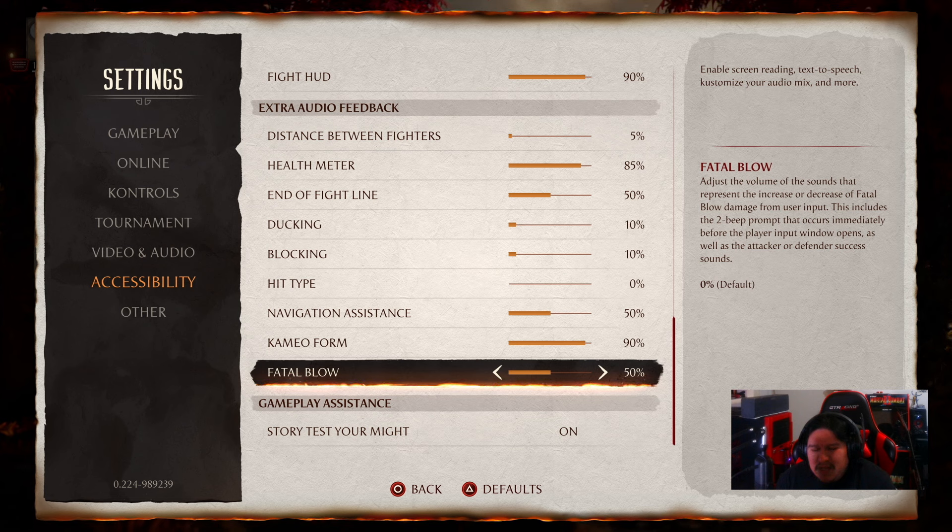I have it at 50 right now. So that is the new slider for fatal blows. Before I end the video, I'll show an example of what that sounds like in a fatal blow sequence in practice mode, so you guys can hear how the sounds work and how to use them. This has actually been a mechanic all along — visually there were indicators added several patches ago, and now NRS has added audio cues as well, so there's a slider specifically for fatal blow audio feedback.